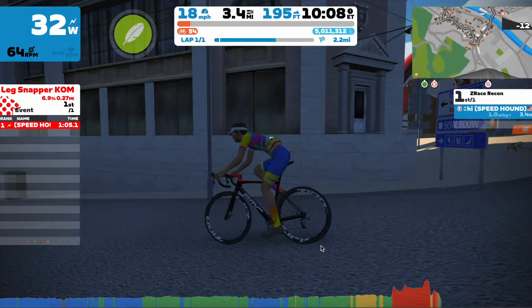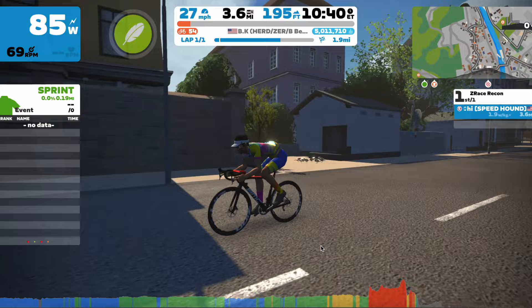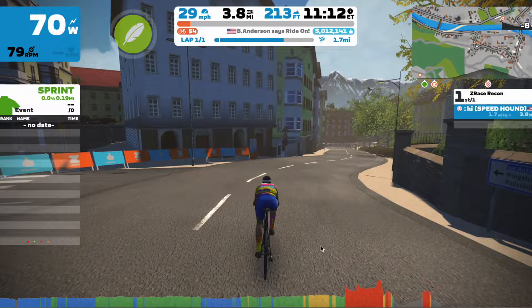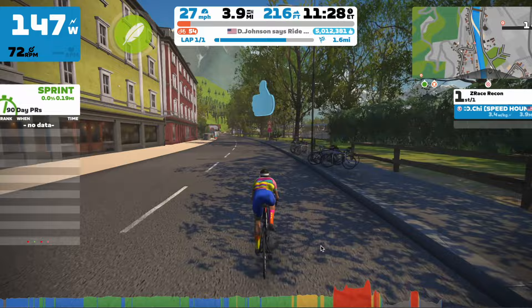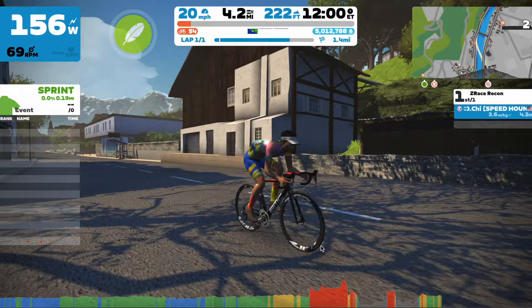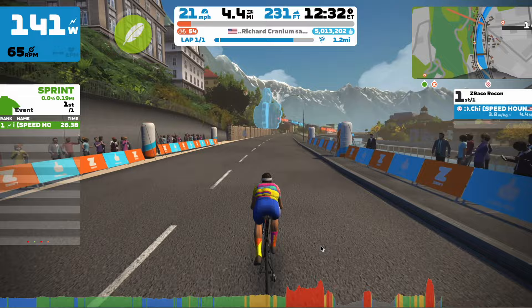Once riders get to the top of the climb, it's really important to stick with the group, because after you descend there's really no chance of catching back up. A bigger group at the front will fly through the descent due to pack dynamics, whereas solo riders will need to push really hard. Super tucking will probably be possible on this descent because it is pretty steep. Right after the ascent there is a sprint — done four times or three times depending on your category — and it's a relatively short sprint of around 10-15 seconds, so use your power-up and go all out.